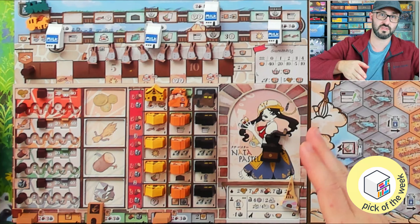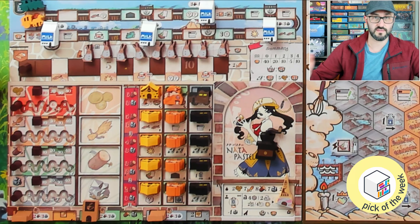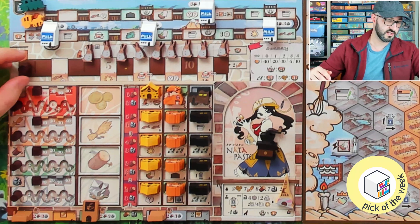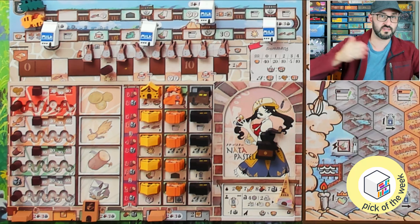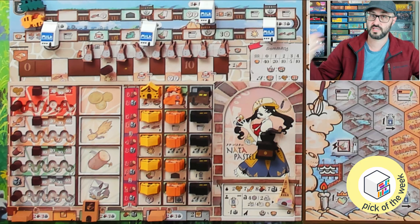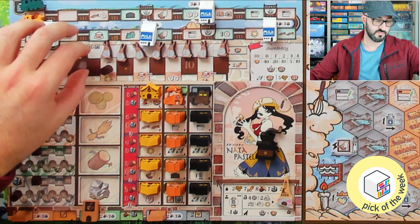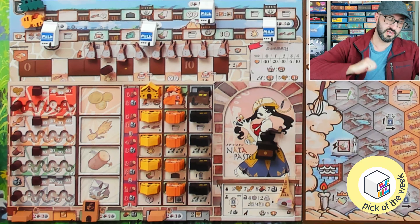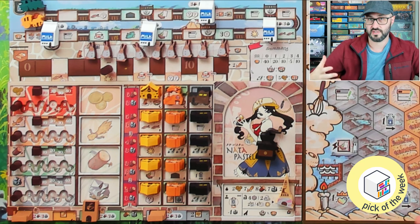Your locomotive and carriage cannot move past any space blocked by a building, so you'll want to build those to open up the rest of that track. Underneath the industry track is your food track, where moving forward gains you benefits of the spaces you pass over, and as you pass various bunnies you unlock them to place on your city. When you place a bunny on a location that already has a building, you gain the benefit under that bunny and victory points at the end of the game.